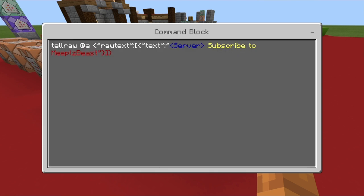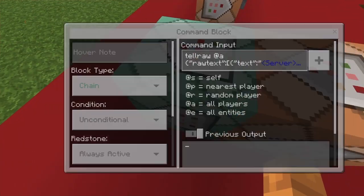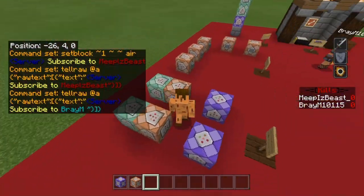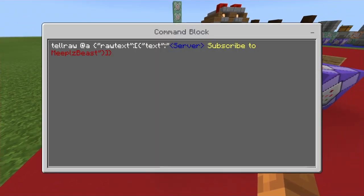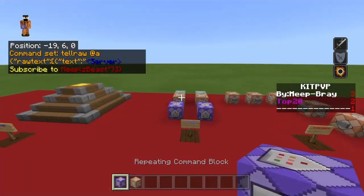The chain block is chain unconditional always active, and this is: tellraw @a, then a JSON bracket, then apostrophes or quotation marks, then 'text', and then quotation marks with the color code for blue, followed by 'server' and then 'subscribe to meepisbeast.' For the Bray one it's the exact same thing — you're just customizing the words it says. Hopefully that wasn't too confusing. So yeah, that's the tell raw message — that was number five, so we've got five more to go.